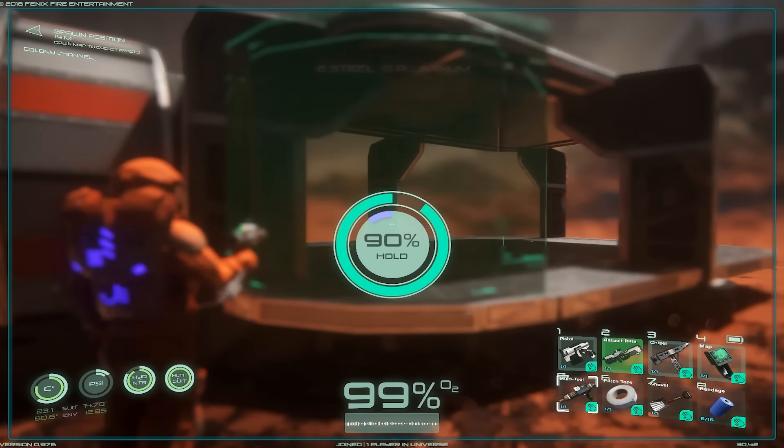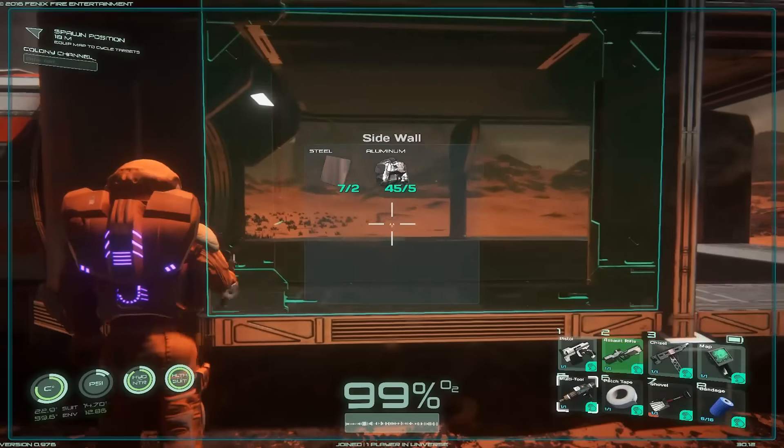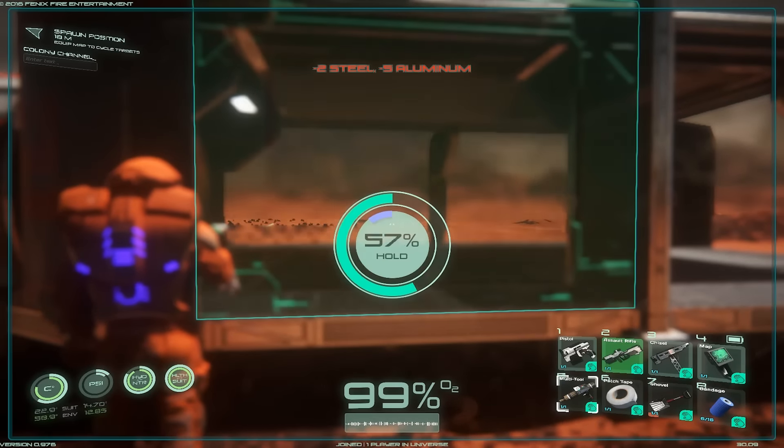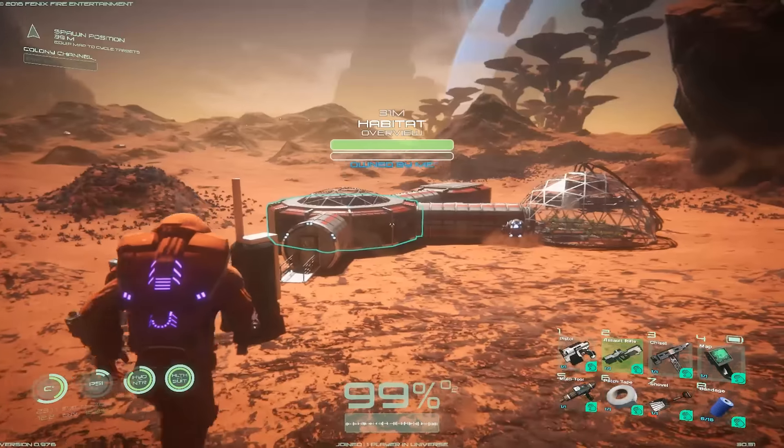I'm actually going to go through and try to do the walls here for both the barracks and the hallway, and hopefully I have enough materials even if they're not all crafted up yet. And then we're going to work on furnishing the barracks a little bit more. Ta-da! It's done.